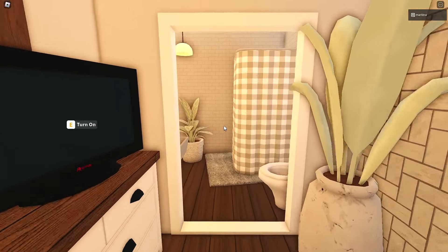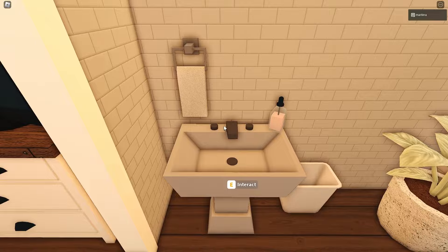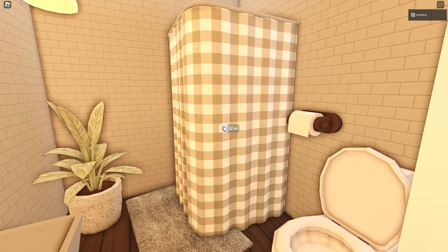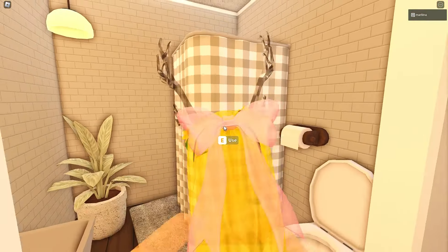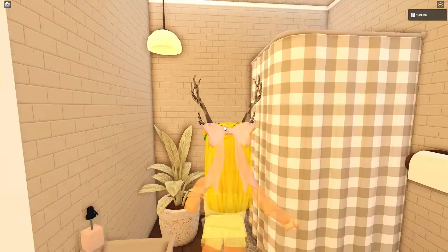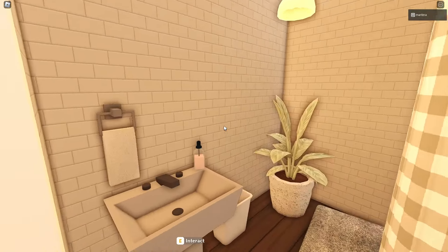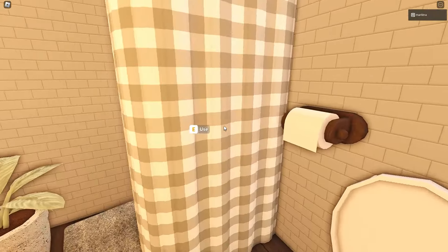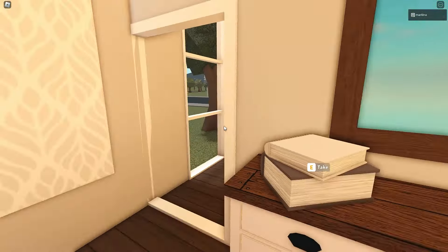Next to the TV, we have our bathroom, which is pretty nice with affordable items. This build is about using affordable items and making them look more luxurious. We detailed the shower to look a bit more fancy and added a nice realistic plant. It's a two-by-two bathroom with all the necessary items: the sink, toilet, and shower. There's no kitchen sink — that was intentional to save money. It's a budget house, so just use the bathroom sink before you cook.